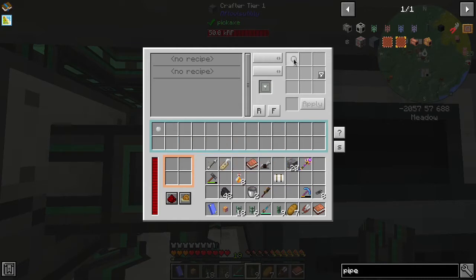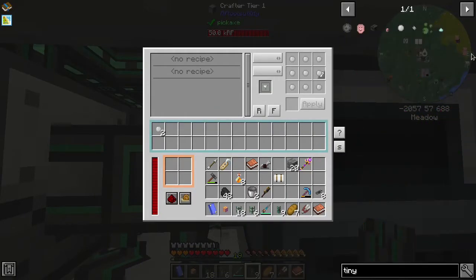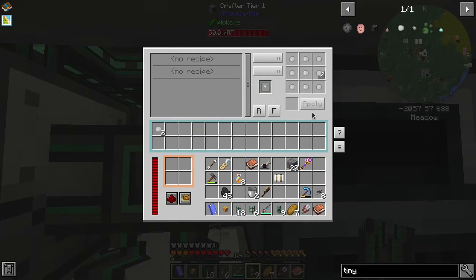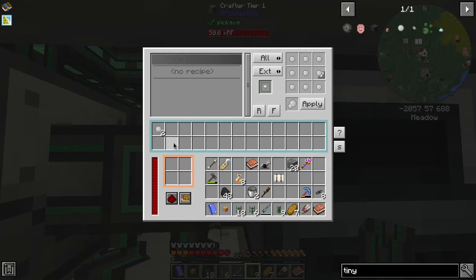So grab one of these. Tiny dry rubber uses - yeah, tiny dry rubber should go into a crafter and make rubber. So I got to click that. One, two, three, four, five, six, seven, eight, nine - there we go. And we don't care if it uses everything in here because that's what it's here for. So we just want to tell it: make me dry rubber. So now it should, as soon as it gets nine pieces of tiny dry rubber, output them through this logistical pipe right here into the redstone furnace.